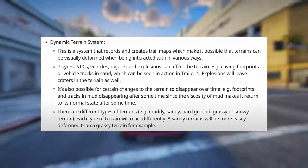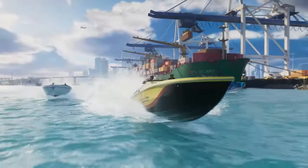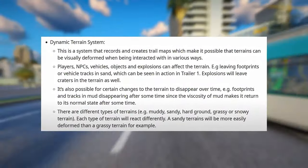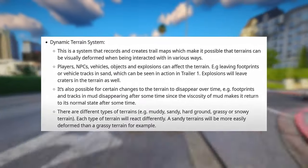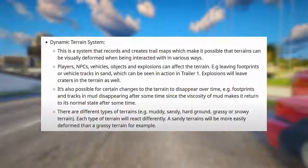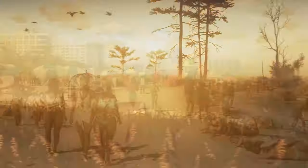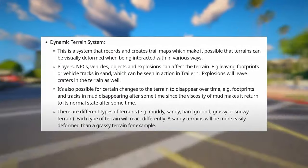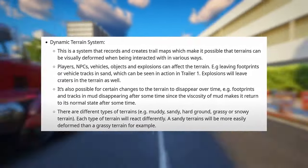For example, leaving footprints or vehicle tracks in sand can be seen in action in Trailer 1, and explosions will leave craters in the terrain as well. It's also possible for certain changes to the terrain to disappear over time — for example, footprints and tracks in mud disappearing after some time due to the viscosity of mud. There are different types of terrains — muddy, sandy, hard ground, grassy, or snowy — and each type will react differently. A sandy terrain will be more easily deformed than a grassy terrain, for example.